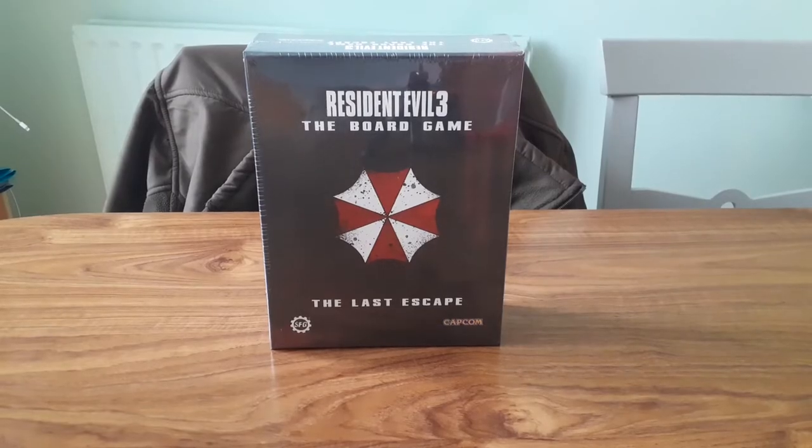So the first thing out of the box is the Last Escape box. As far as I'm aware, all this has in it is all the variant sculpts and miniatures for the board game that are unlocked via the Kickstarter stretch goals. We'll have a look at that when we open it.